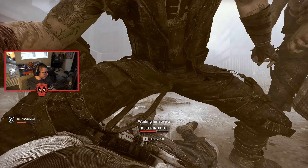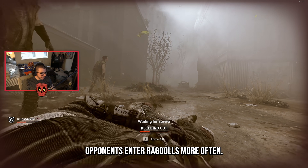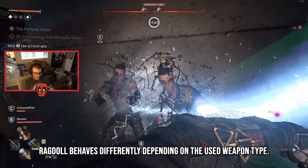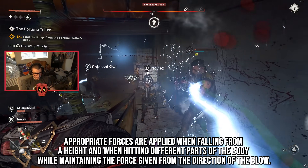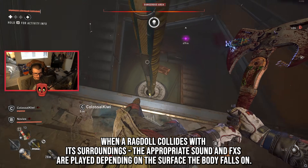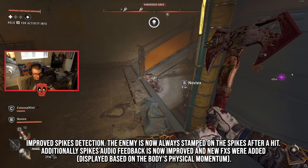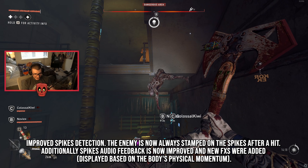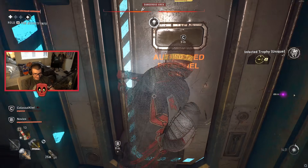They also added new ragdoll behaviors. Opponents enter ragdolls more often and they work more naturally, behaving differently depending on the weapon type used. Appropriate forces are applied when falling from a height and when hitting different parts of the body while maintaining the force from the direction of the blow. When a ragdoll collides with its surroundings, appropriate sound and FX are played depending on the surface. Improved spike detection means the enemy is now always spiked after a hit, and spike audio feedback and FX have been improved.